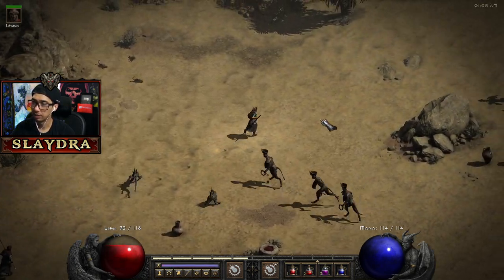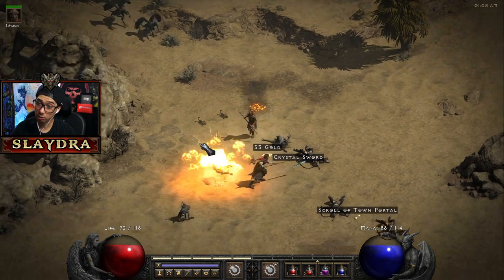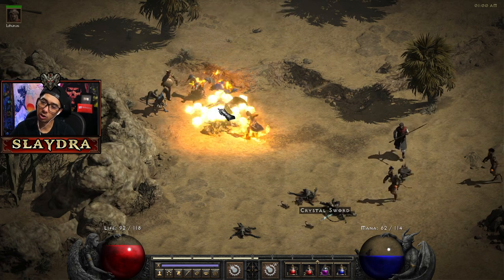That was the wrong potion — this one we can use is a Thawing Potion, which is actually pretty helpful on the boss. There's a crystal sword here but we need to get a crystal sword from an area called the Cows.